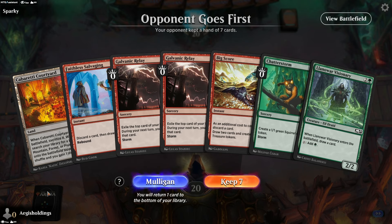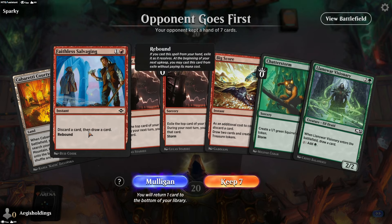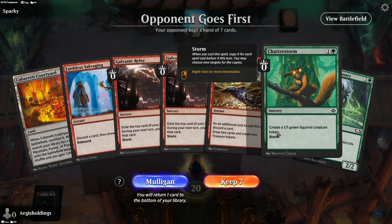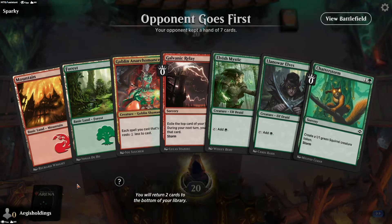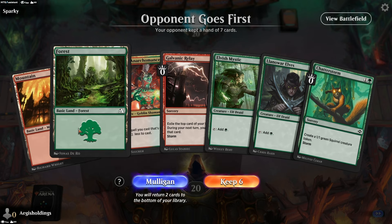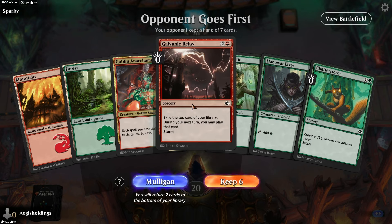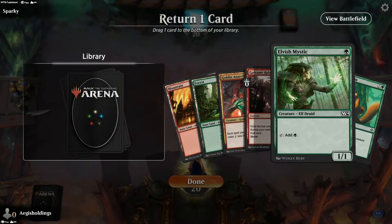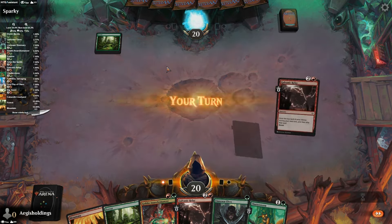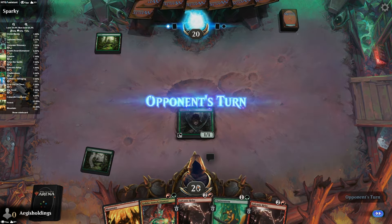As for this hand, I like that I've got multiple Galvanic Relays, some card draw, a little ramp, and my Chatterstorm — kind of got half my combo. What I don't have is a decent land, so I've really got to mulligan. There we go — a lot better. One of each on our lands plus an Anarchomancer, some ramp, a Relay for draw, and our Chatterstorm — we're pretty much there. The question is what to give up, and I think one of our mana dorks. Six of one, half dozen of the other.